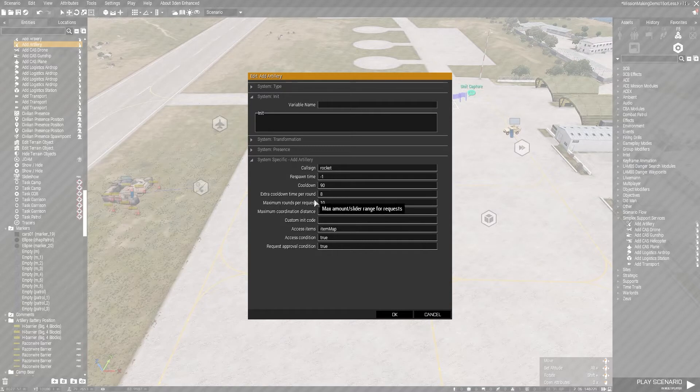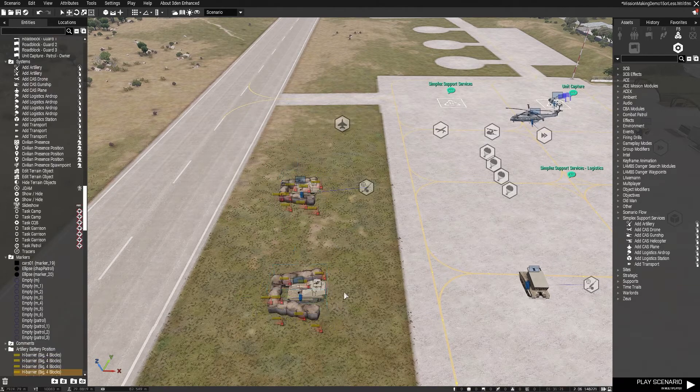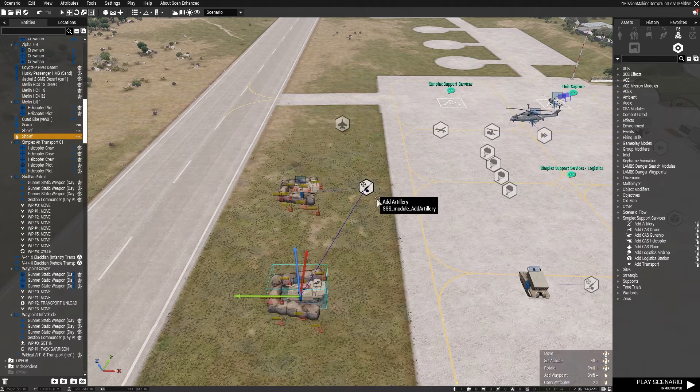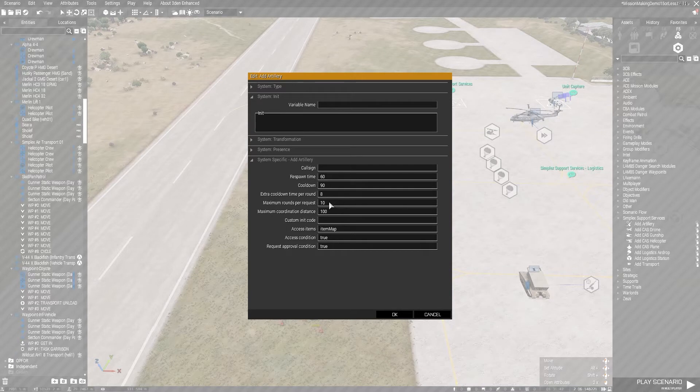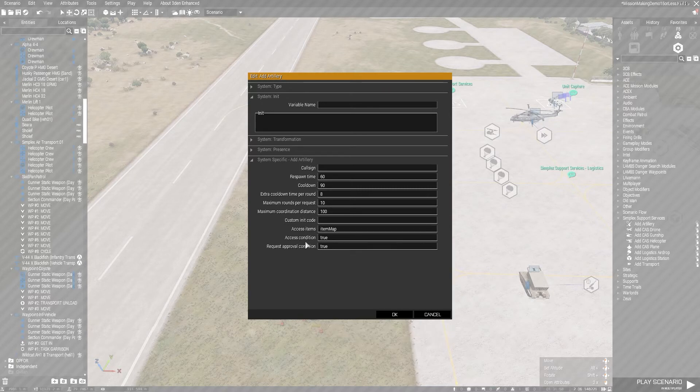You can set a maximum number of rounds that can be requested — set here at 10. There's also a maximum coordination distance: if you copy and sync a second artillery module, both weapon systems will take on a fire mission together. If you call for 10 rounds, one fires five and the other fires five, which reduces cooldown time. That maximum coordination distance is set at 100 meters but you can change it to whatever you want. There's also custom initiation code available.